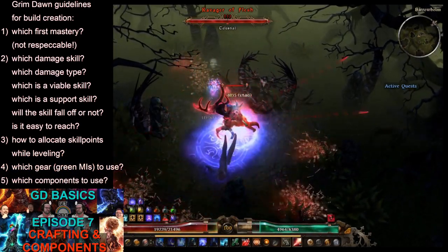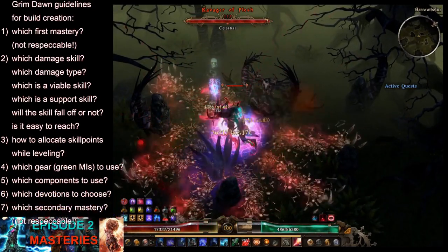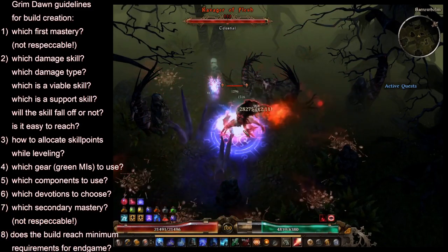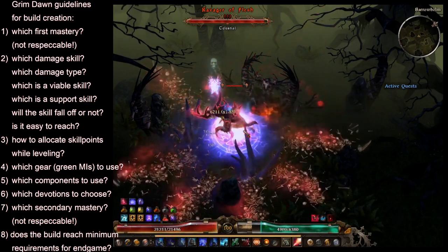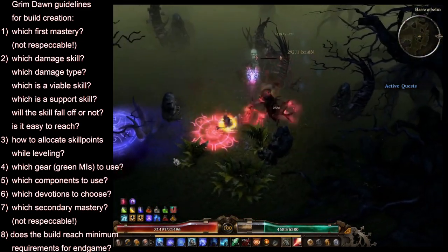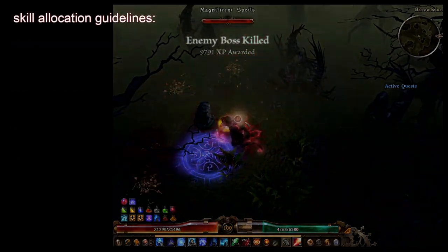I'll also talk about what to consider when looking for your secondary mastery, and what the minimum requirements are for a build to do endgame properly. To answer that, I'll show you some examples of my builds and talk about some generic values you should try to reach. So let's talk about these skill allocation guidelines.